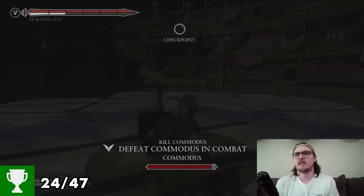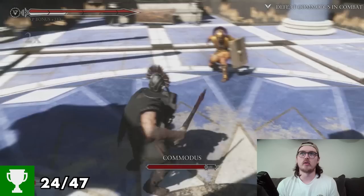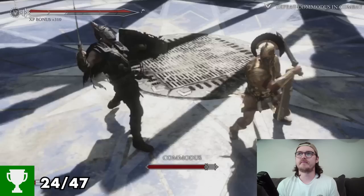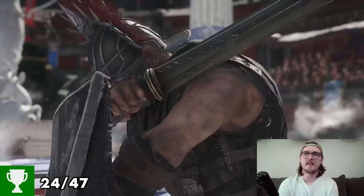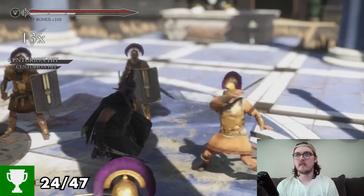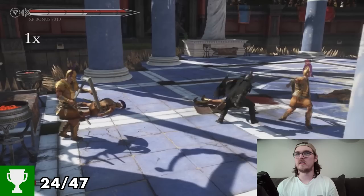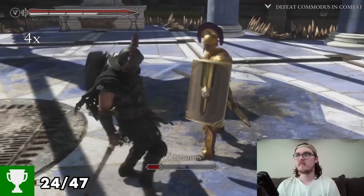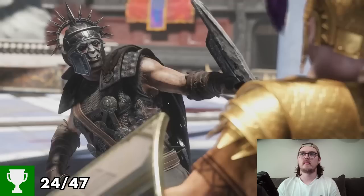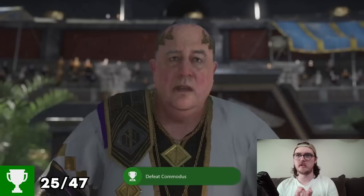Defeat Commodus in combat. If it's anything like Gladiator, when you fight someone of royalty, they're gonna cheat. He threw sand in your eyes. Everyone's just watching me brutalize him. Back to just Commodus. Commodus dead. Never give up, never surrender. Achievement unlocked — Defeat Commodus.